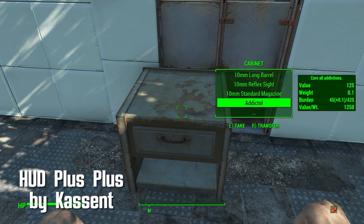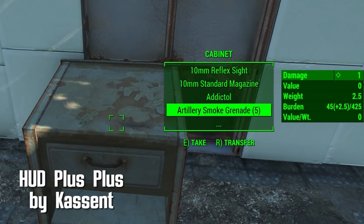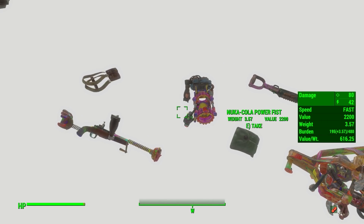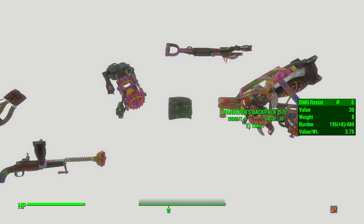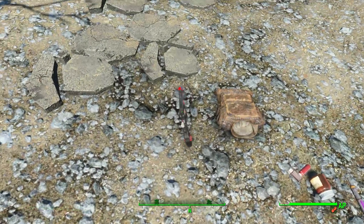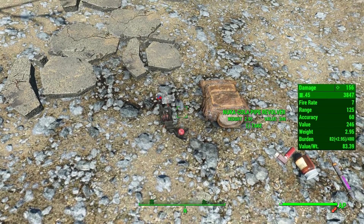HUD++ by Cassent. This adds a nice amount of information when you look at objects on their own or in containers without having to go into transfer mode. Objects now show value, weight, value per weight, and the player's current carry weight state. Other items like weapons, armor, and food also show additional information pertinent to their use.